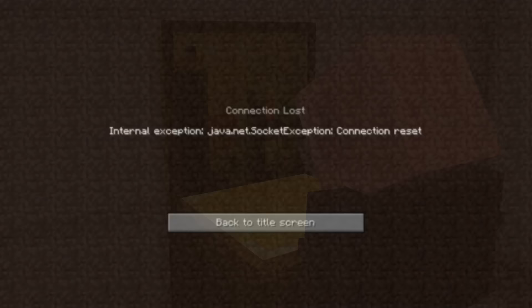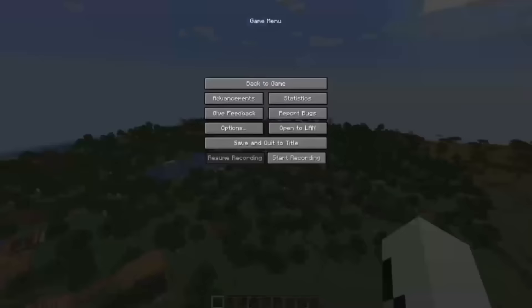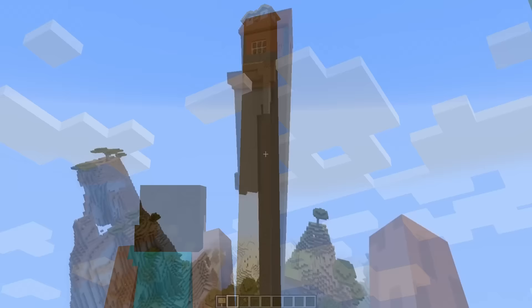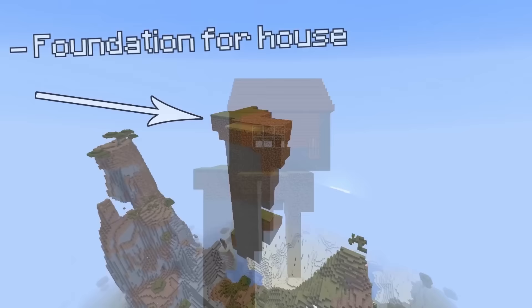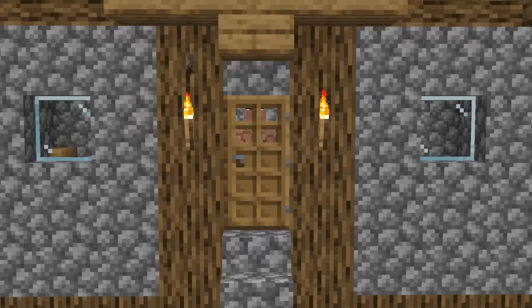In 2015, seed findings started to gain popularity as players discovered new rarities. One was a village house on a 1.8 seed that generated almost all the way up at sky limit, with its foundation stretching over 150 blocks tall to the ground. Skyscrapers would generate like this because either a house spawned on top of a floating island and the code forced it to ground level, or it's simply the elf of the village asserting dominance.